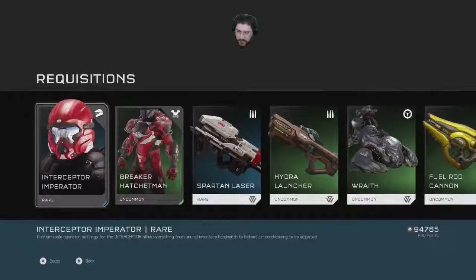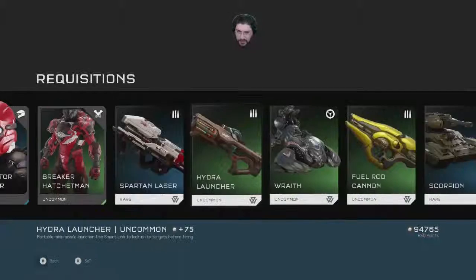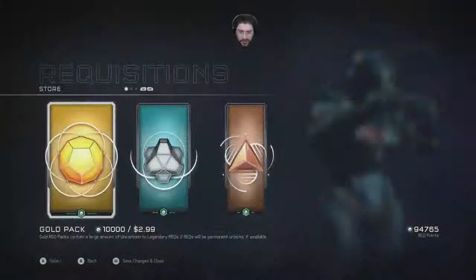Interceptor Imperator and Breaker Hatchetman — that's okay, not that great looking. I really like my Hellcat better. More Spartan laser, Wraith, Scorpion — okay, that's nice.